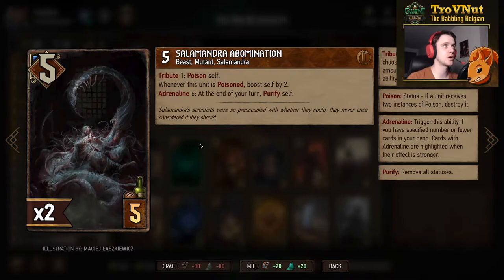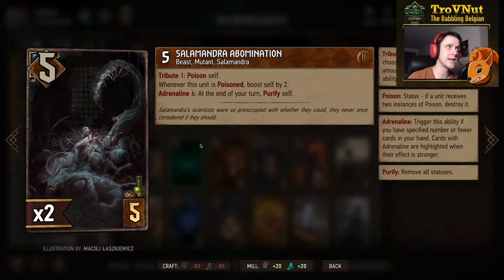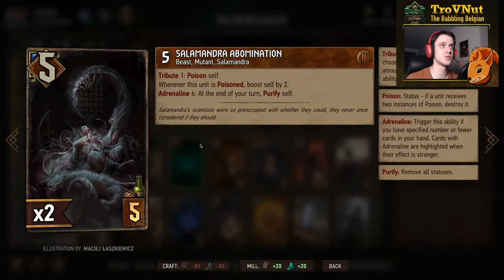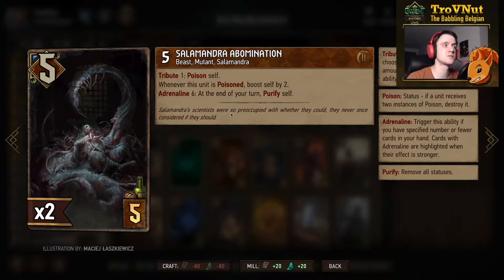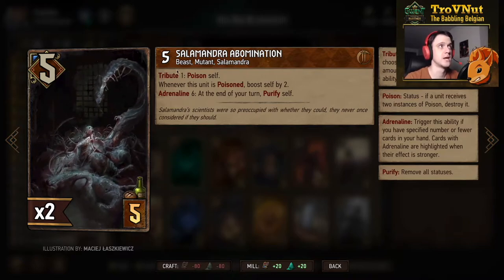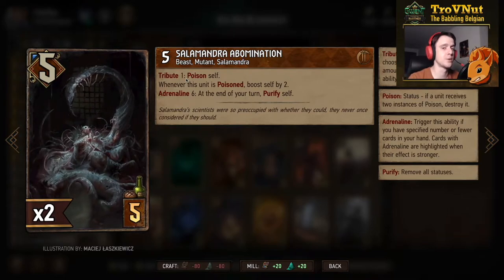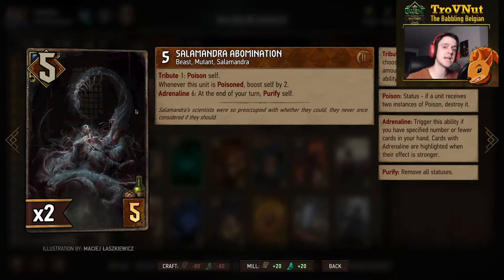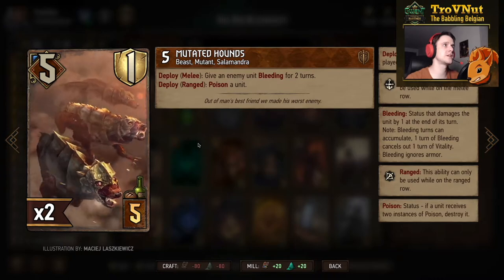The Salamandra Abomination starts at five power. If you spend a coin when you play him, you poison himself, and whenever this unit is poisoned you boost yourself by two — so that's six points for five provisions since you also spend a coin. But if you are at adrenaline six, at the end of your turn you will purify yourself, allowing you to poison this card again and again — possibly a very strong engine card.